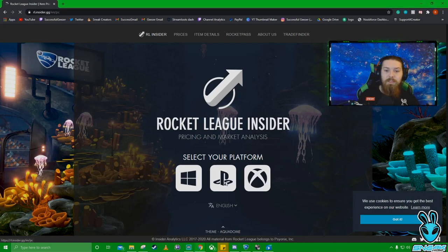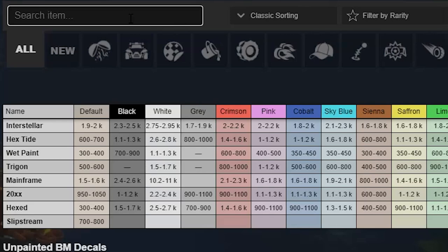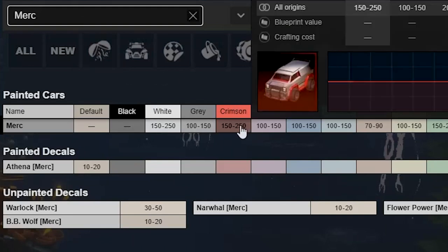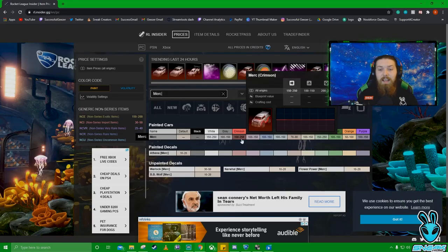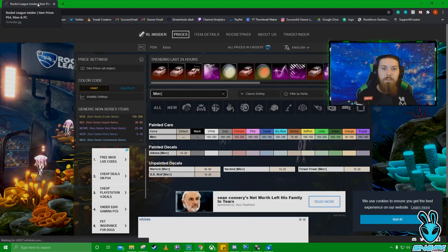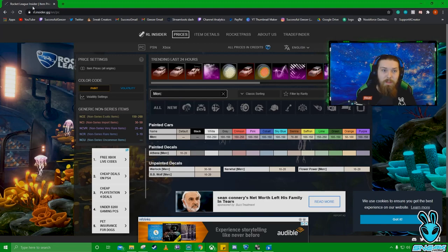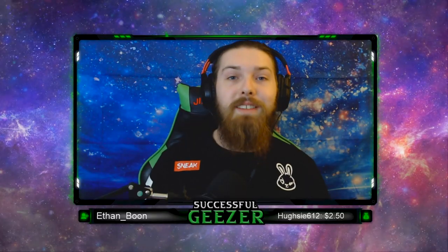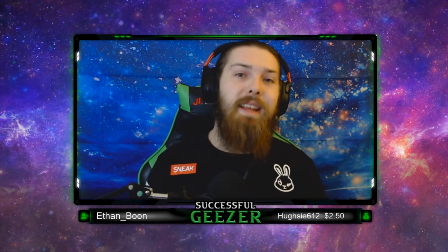We're going to go ahead and select our platform — I'm going to select PC. I then want you guys to type in the item name. I'm going to type in 'Merc' because obviously the Merc is what I got earlier in this video. We can see the Crimson Merc that I unlocked just through trading in a bunch of my stuff is between 150 to 250 credits. This is just one item — I've got a bunch of other imports and exotics I haven't checked yet. This is the whole idea: we get items worth credits and can trade with people online. I'll be making another video about how to trade specifically very soon.